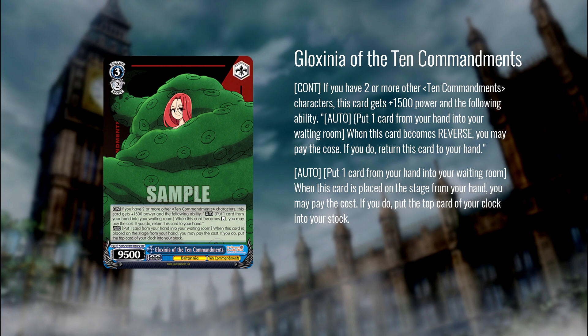Next up, another Ten Commandments card. If you have two or more other Ten Commandments characters, it gets 1500 power and the ability that when this card becomes reversed, you can ditch a card and bring it back to hand. It's also a stock healer — ditch a card from hand on play and heal a top card to stock. Effectively a replayable stock healer. The idea is you play this with the Zeldris: try to deny damage with Zeldris, heal down to three zero, deny damage again, then use this to heal back down to three zero and keep it going. This tries to stave off losing long enough to win with your icy tail combo. It costs only one to play down, so it's a cheap healer that works with an anti-auto damage package. This Ten Commandments deck looks pretty competent — I don't know if it's going to be good, but it's got interesting pieces and when you put it all together there is a playable deck here.